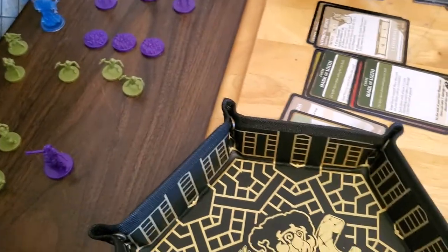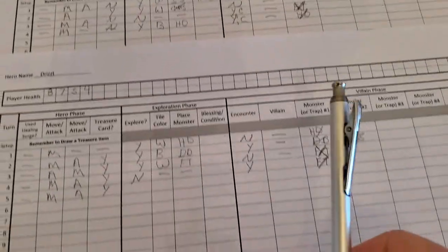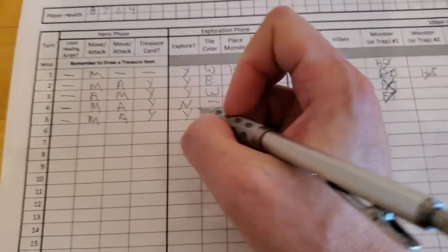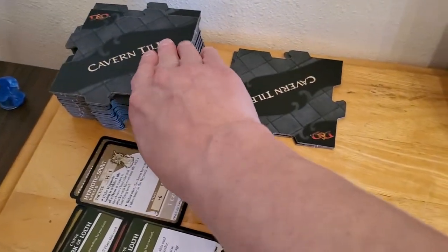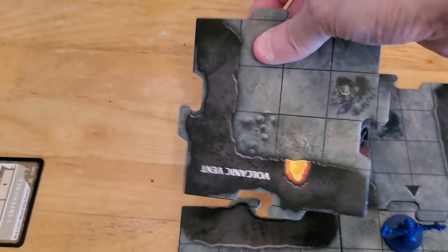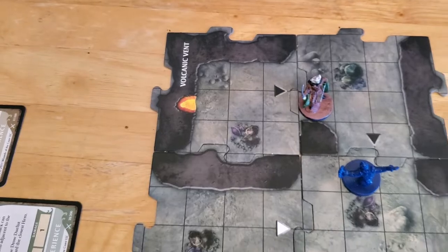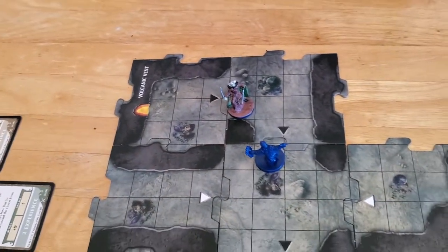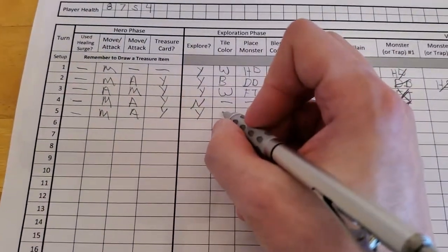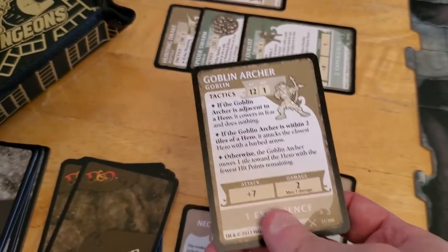Drizzt is on an unexplored edge, so he will explore. And I think we're probably close to the exit, because we've had those two tiles that we got rid of. So — volcanic vent — it goes this way. Kind of a dead-end tile here. We've got a black tile, so now we're going to place a monster. And we got a goblin archer.